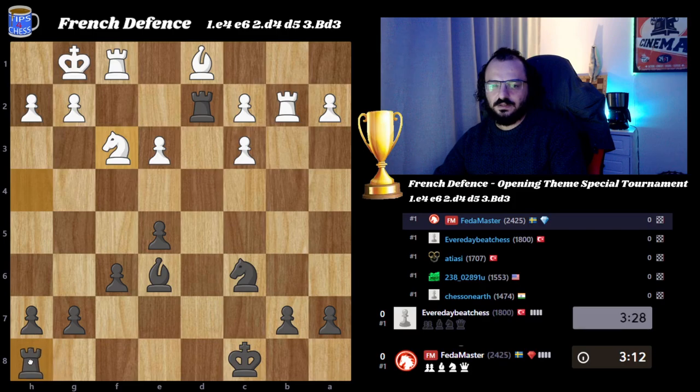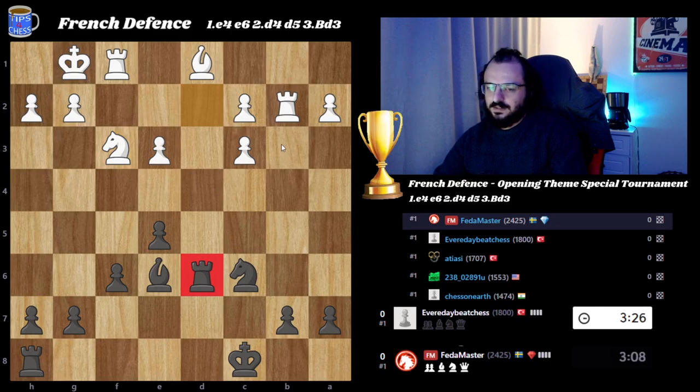Oh my god, I was always forgetting the fact that the knight is threatening my rook! So rook back to d6. This is the French Defense as we mentioned — e4, e6, d4, d5, bishop d3 variation.